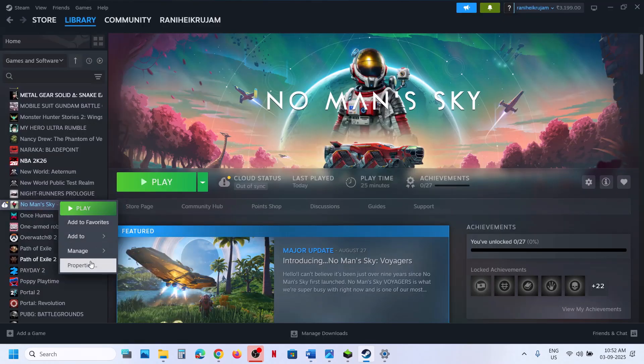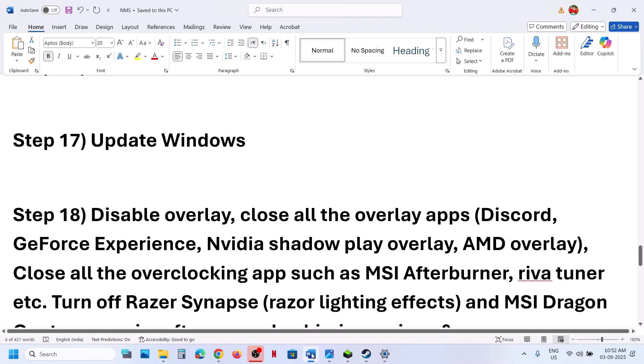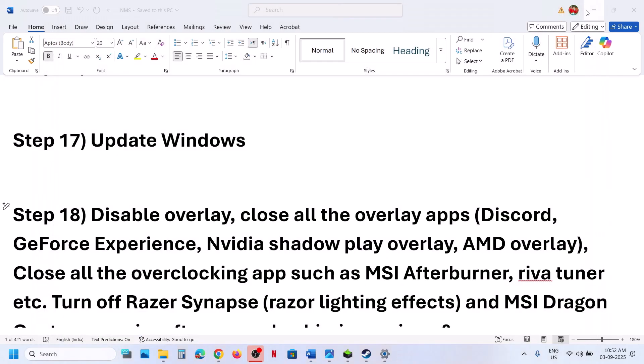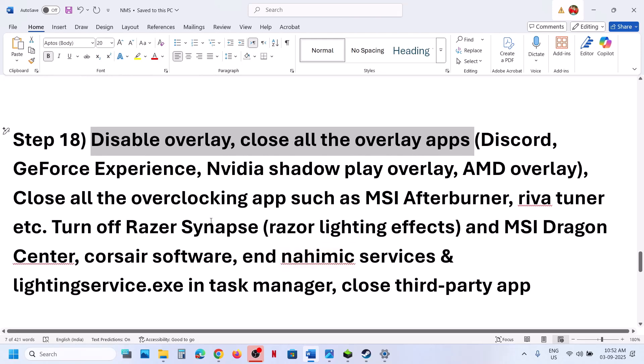The next step is to disable Steam Overlay. Go to Steam, right-click the game, select Properties, and turn off 'Enable the Steam Overlay while in-game.' If you have Discord running, go to Discord settings and turn off the overlay. If you have the Nvidia app running, go to its settings and turn off the Nvidia overlay. Close all overlay applications before launching the game.